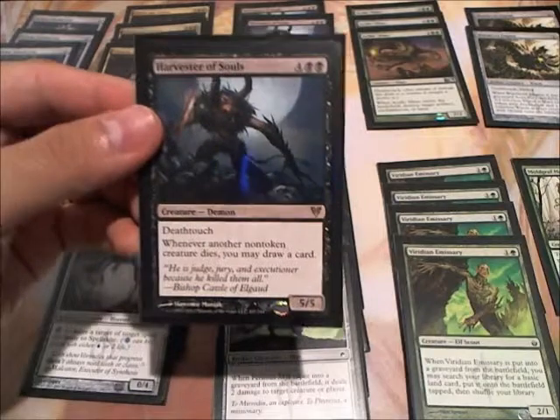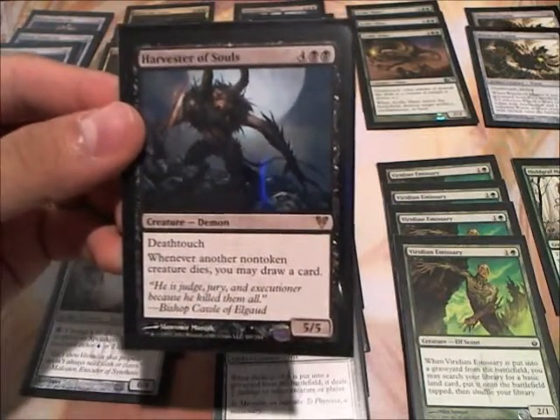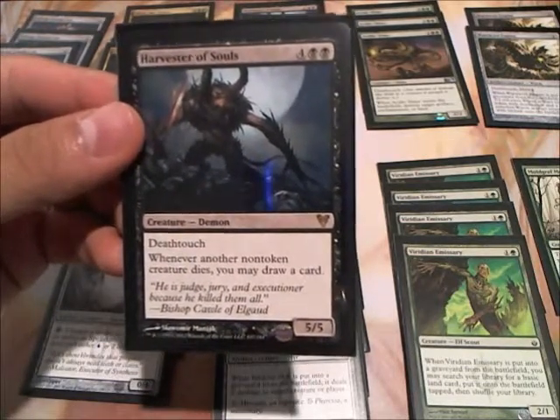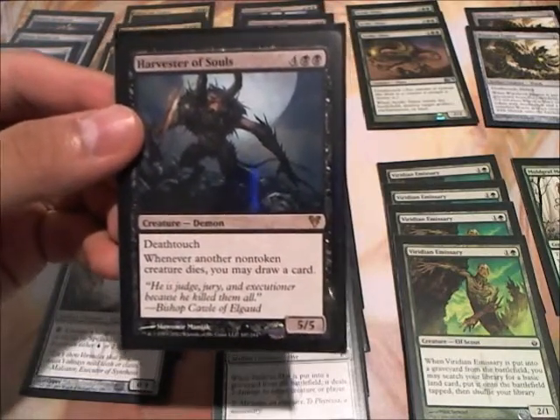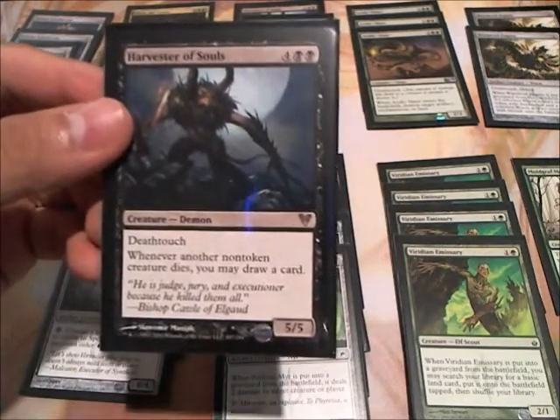I have 3 Harvester of Souls. The reason why I put these in this deck is because you will probably have a lot of creatures dying, including your opponent's and yours, so definitely card advantage. You can get this out on turn 4 as well, especially with Heartless Summoning out. So it is a 4-4 Deathtouch — it's still a pretty good body, and the ability is really good.